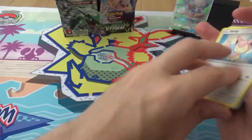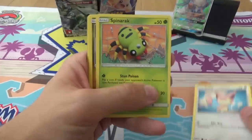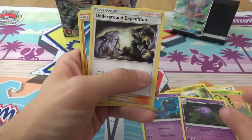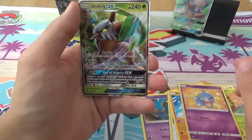Got the code card and the energy. Got a Skitty, a Spinarak, a Bagon, a Bagon, a Shuppit, a Swalot, an Underground Expedition, a Minial, a Reverse Shuppit, and a Shiftry GX! Another perfect for you.